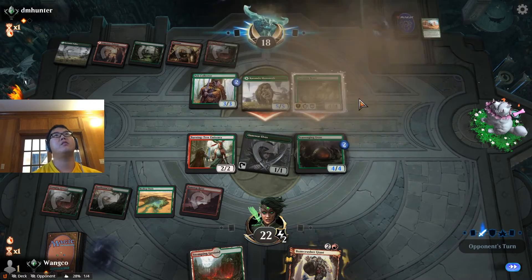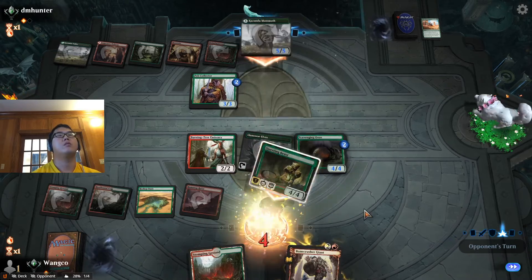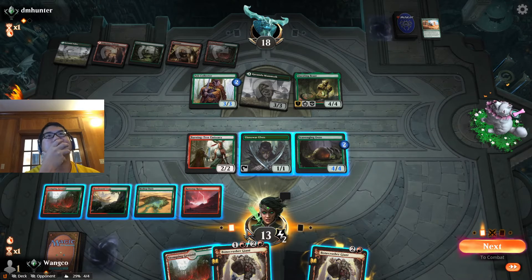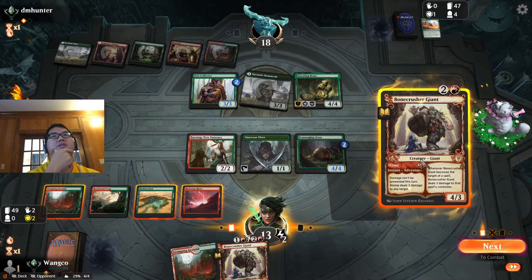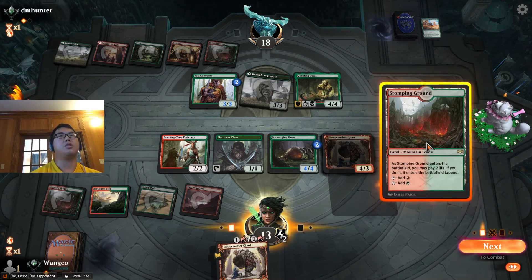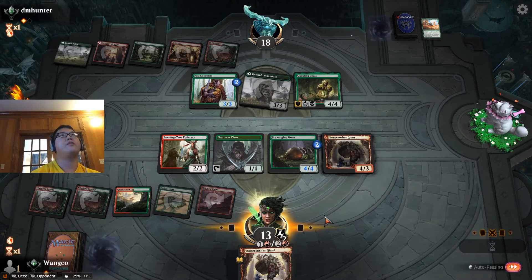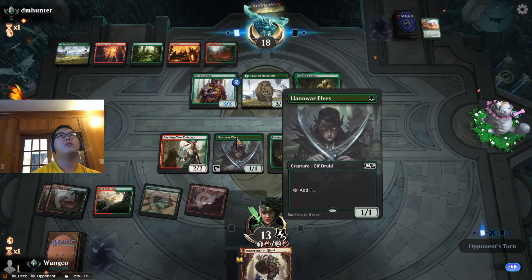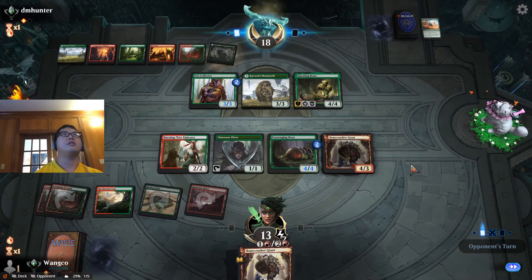And Questing Beast. We gotta get hit from a ton here — take nine. Okay, so we know we want this — that'll stop Questing Beast. The question is do I want to shock this in, and I think the answer is no. I might need that two life. I can still Bonecrusher — Elf plus Bonecrusher equals Pelt Collector dies. Bonecrusher will block Questing Beast.